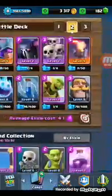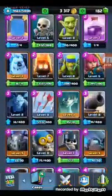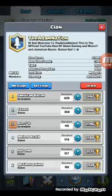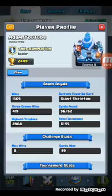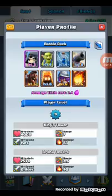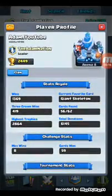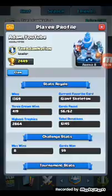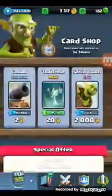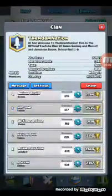Hi guys, it's Adam, and welcome back to another Clash Royale video. Today I'm going to be doing some live battling. My first account has now gotten a graveyard spell — it's not in my current deck, but as you can see, 56 out of 62 cards, now three legendaries, all free to play: the ice wizard, princess, and graveyard spell, just unlocked it today in a crown chest.